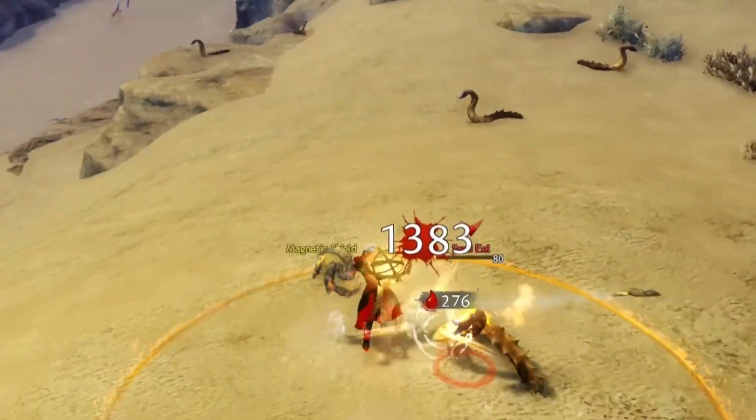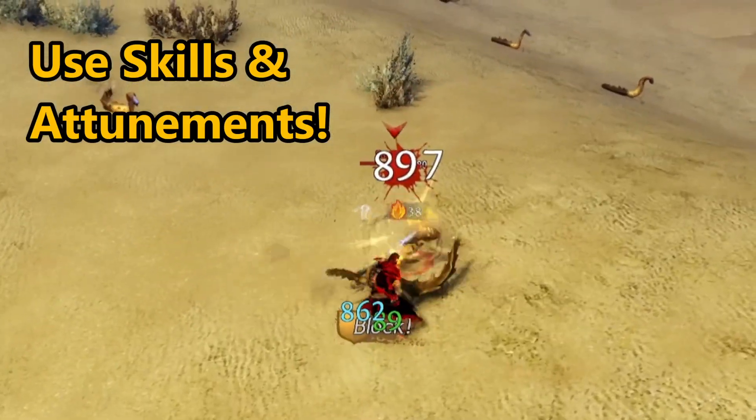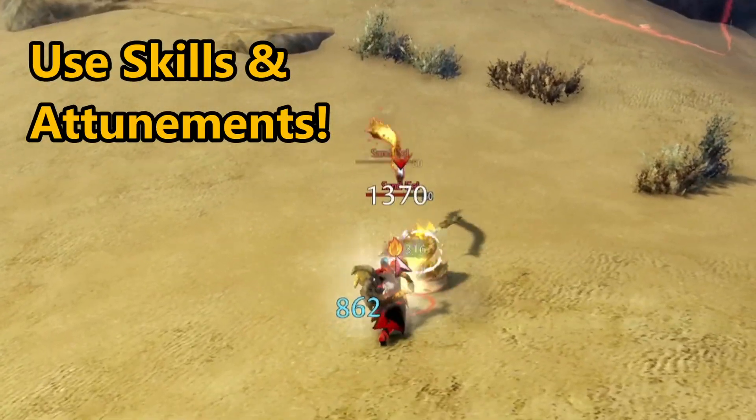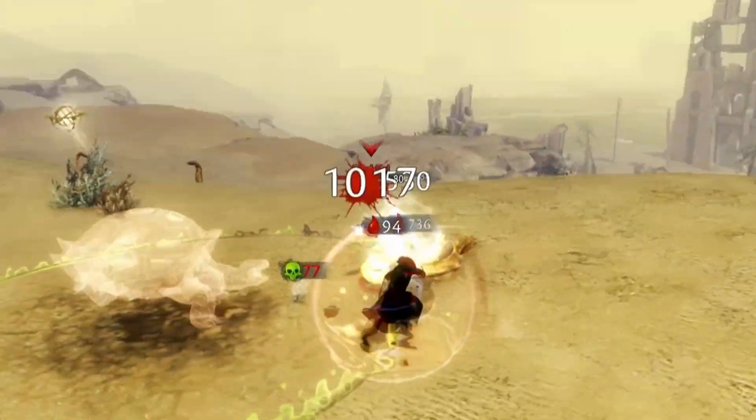A sub-tip here: you can still utilize skills and attunement swap while wielding a conjured weapon. However, if you go into anything that transforms you — such as mist form — you will drop your conjured weapon.